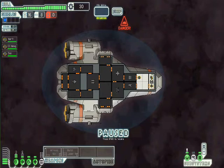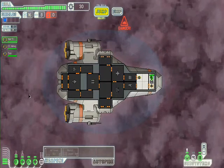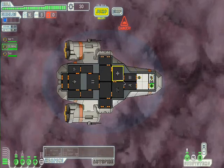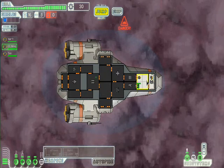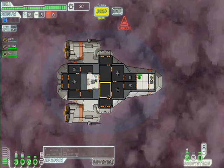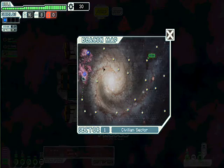We're spawning and we're pretty much just spawning from the rebels because we have information that could kill them. I'm going to put me on the bridge, put him down the back probably in the engineer spot, and then him on the artillery. Let's go, and then we can jump using the FTL engine to the next map.